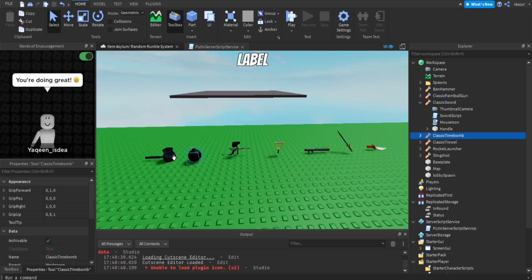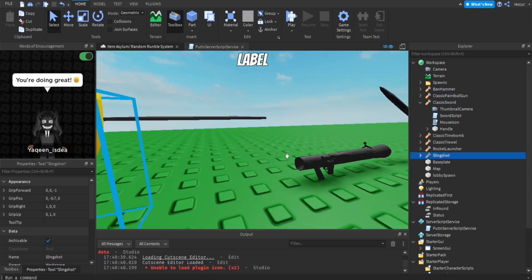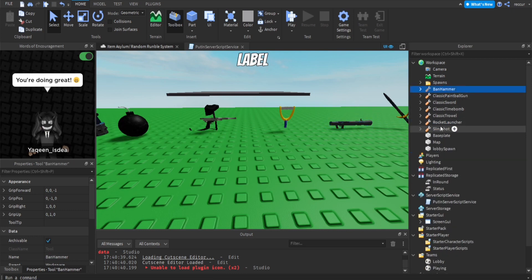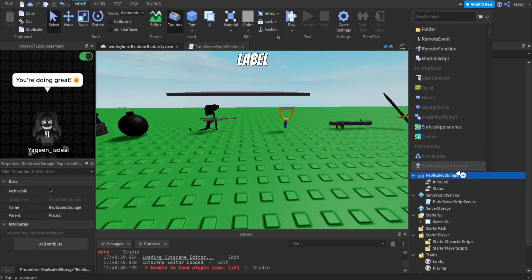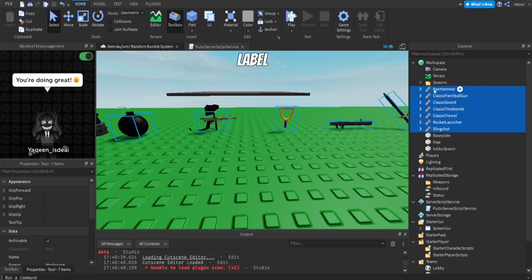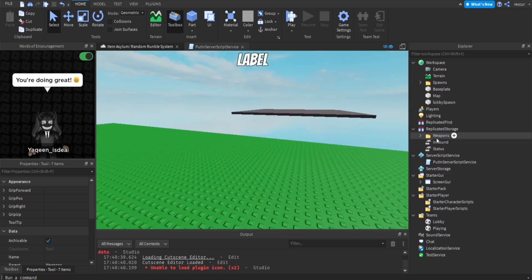First we are going to have all of our weapons. I'm not a good scripter in terms of weapons so I'm not going to show you how to script weapons, but if you do have your weapons, this is what you came for. So we have all of these weapons. Let's put them into ReplicatorStorage, but first let's make a folder called 'Weapons'. Insert it and then we call this folder 'Weapons', and let's put all of our weapons here.